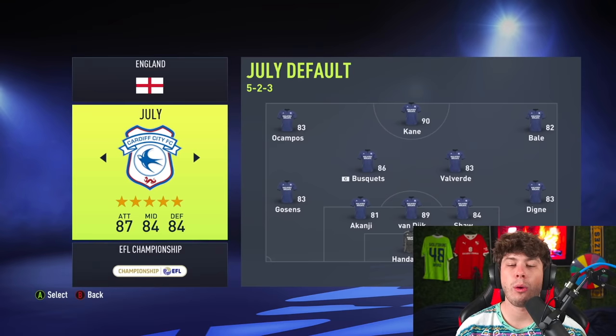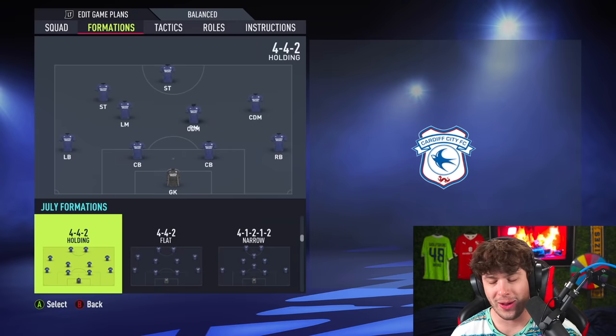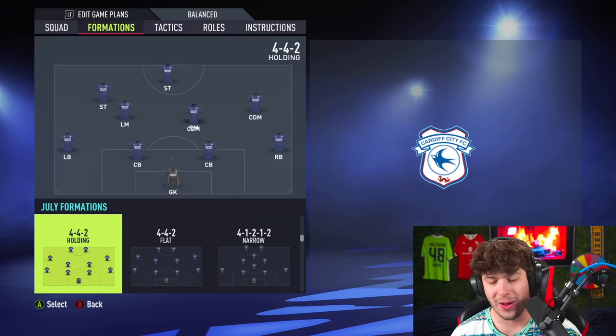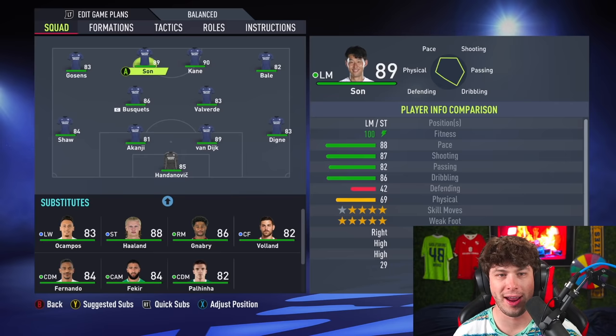We're moving into the Championship teams now. Ocampos, Kane — Haaland and Son on the bench? They have Haaland and Kane. One team needs to rock the 4-2-4 and it's going to be this one — July. I actually really like this formation for this team. This is one of my favorites so far.